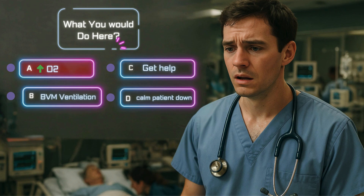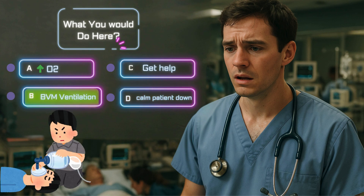Let's walk through it. If you choose A, increasing oxygen might sound logical, but they're already on maximum flow — it's not going to fix a failing airway. C, calling for help is always smart, but if help is 5 minutes away and your patient has 60 seconds, that's not enough. D, asking the patient to calm down might help if this were anxiety, but this isn't anxiety — this is a warning sign the body is about to crash. B, bag valve mask ventilation is the right move. You're not just treating a number — you're restoring airflow when the body can't do it on its own.